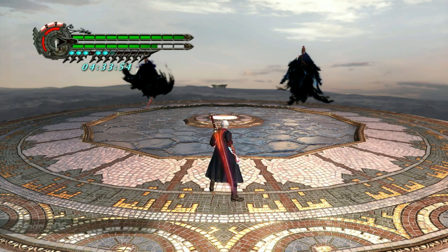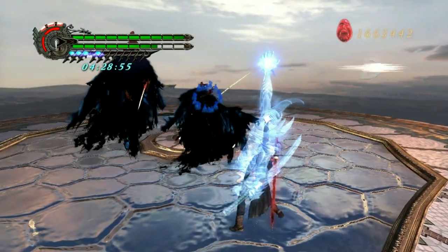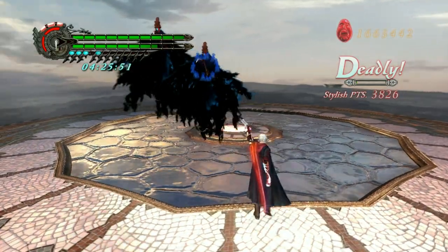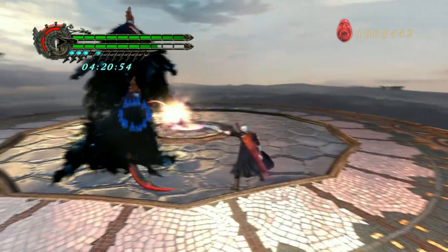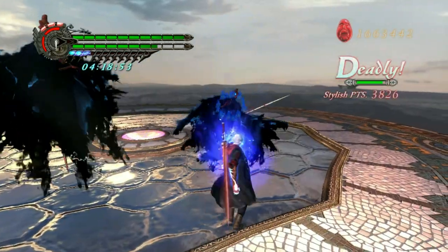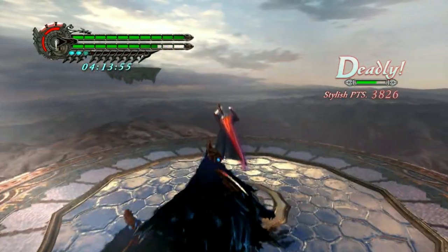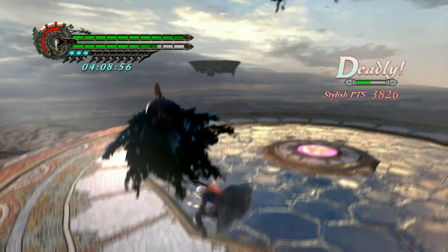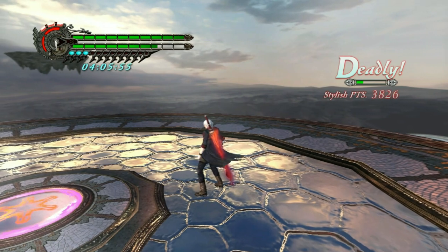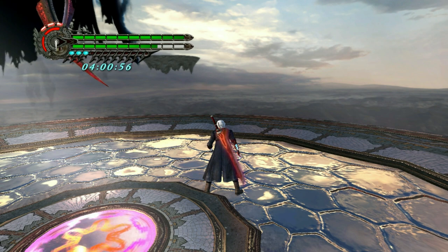The next trick with Nero is that Devil Trigger gives you iframes — it just gives you a chunk of them. You see an attack coming, boom, you Devil Trigger. The only time it doesn't work is if you're already in the middle of a buster animation, in which case you don't get the iframes. But in every other scenario you do. You can also Devil Trigger out of grabs in the game, like Blitz and others. Devil Trigger gives you iframes — use it if you get caught in a bad spot.